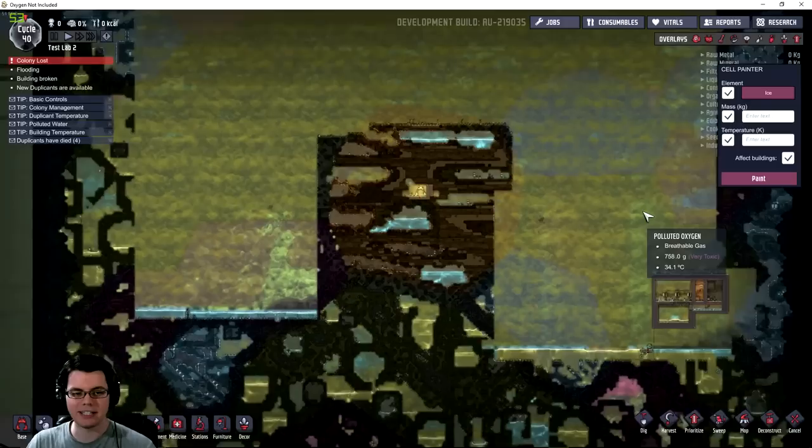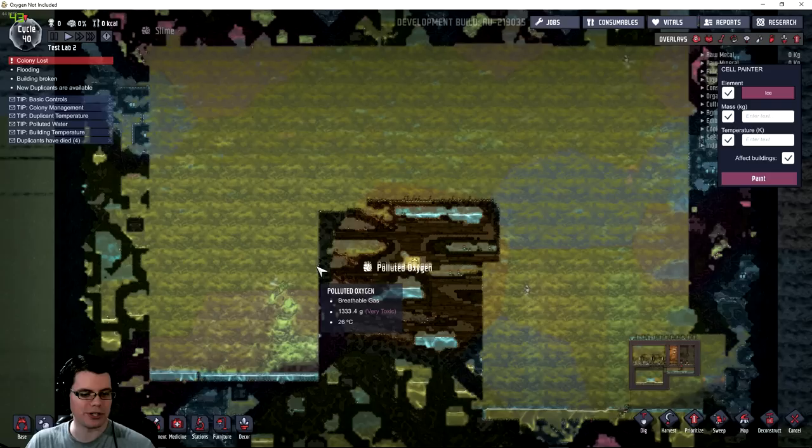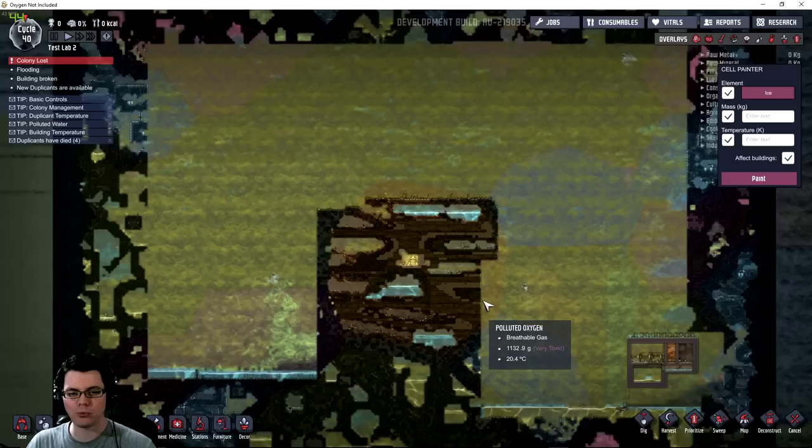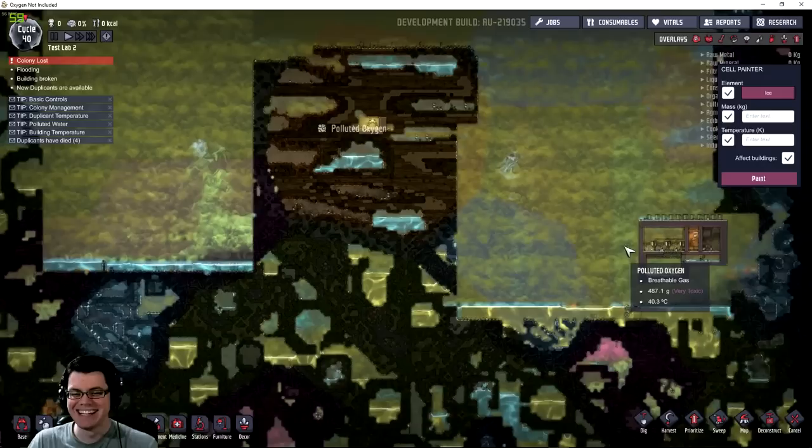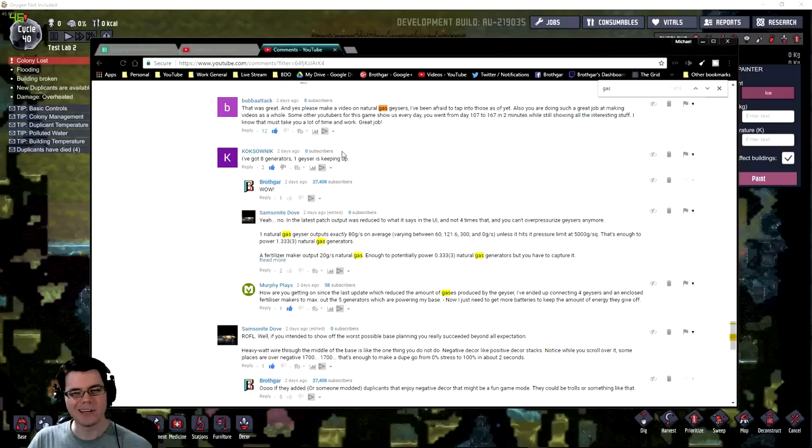Just to give you an idea, this is a new map I spawned into as a test lab. Look at how much I had to dig out before finding one natural gas geyser — the closest one to my printing pod was way over here, with temperatures over 100 degrees Celsius in the area. It's kind of intimidating to get into.